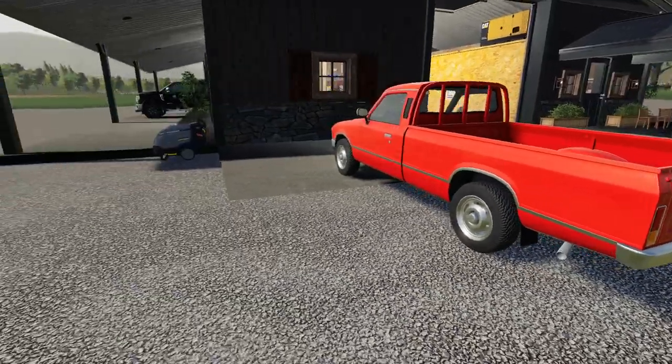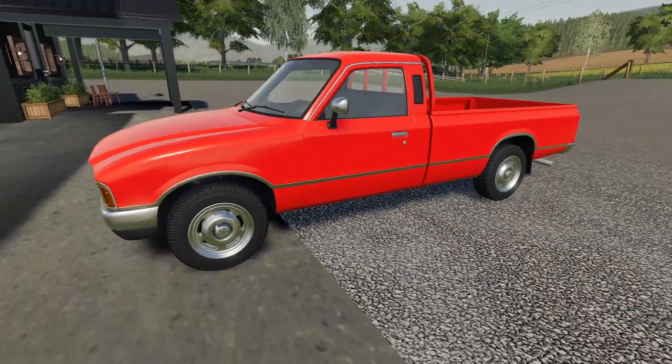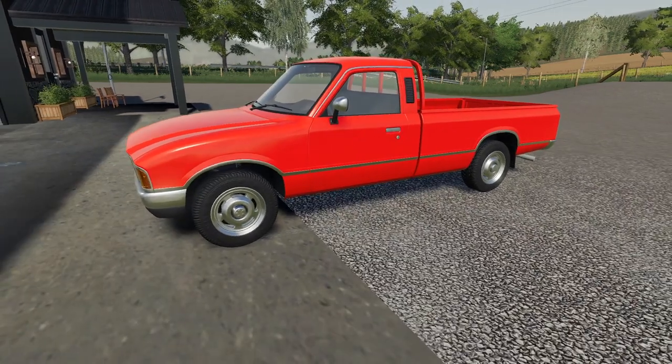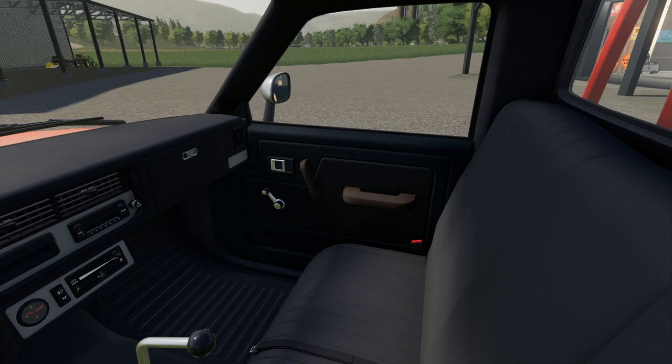This is the in-game one — it's not a modded one, there's nothing extra. It doesn't have a gooseneck hitch, it doesn't have more horsepower, I didn't do anything to it. This is the straight in-game 1978 Lizard pickup truck. First thing I'm gonna do is hook it up to a trailer. She's even got the crank-down windows — I guess it's 1978, so of course no power windows.